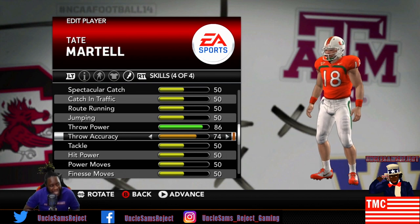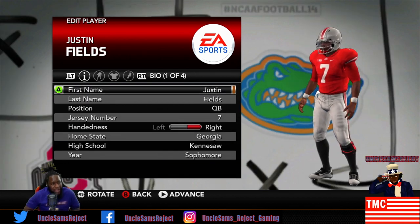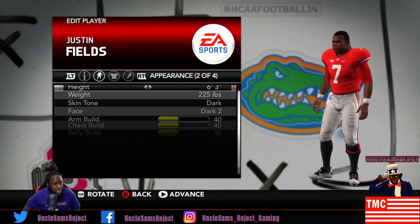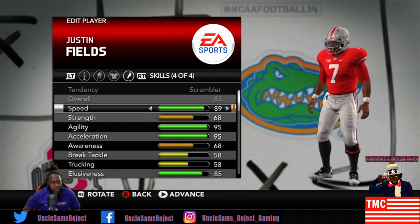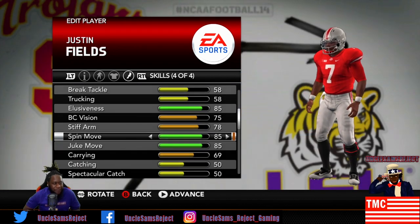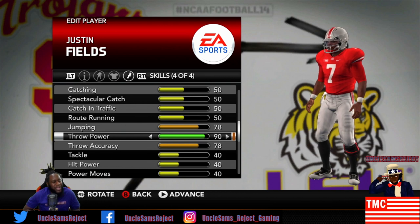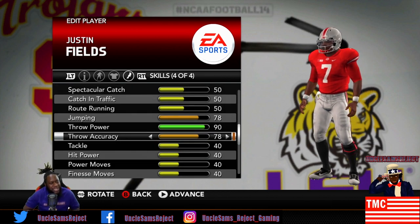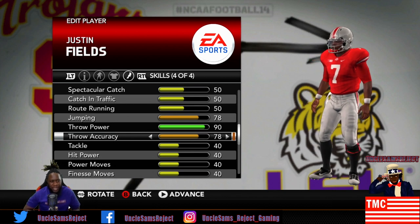Coming down here to his throw: 86 throw power but his throw accuracy is god awful at 74. Now with Justin Fields there's a lot of the same question marks - quarterback number seven from Kennesaw Georgia, 6'3" 225. Same thing: we know he can run - 89 speed, 95 agility, 95 acceleration, 85 elusiveness, 85 spin and juke. But throwing: 90 throw power and only 78 throw accuracy. This is going to be fun.